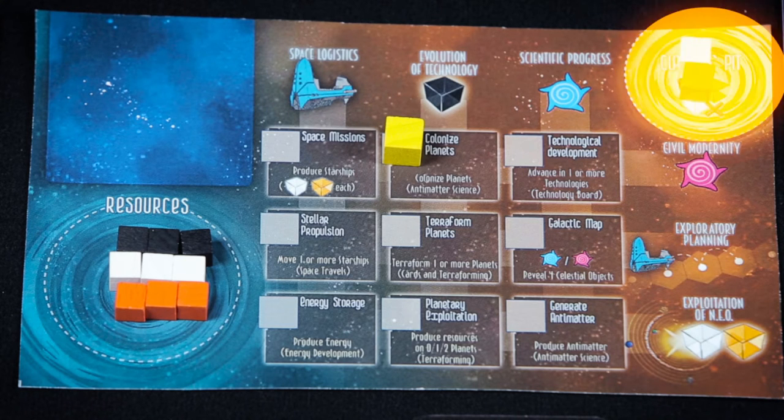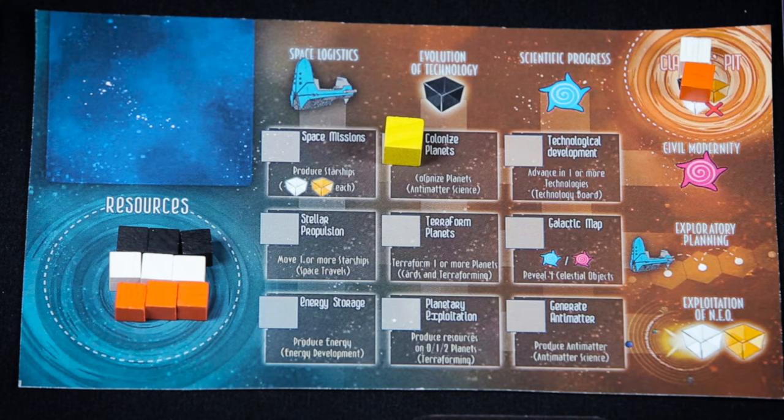The resources that can be found in this area, the Clausius pit, cannot be used in any way. There are a few chances of recuperating them, but really not many. In fact, we can consider a resource that has been burnt unusable for the rest of the game.